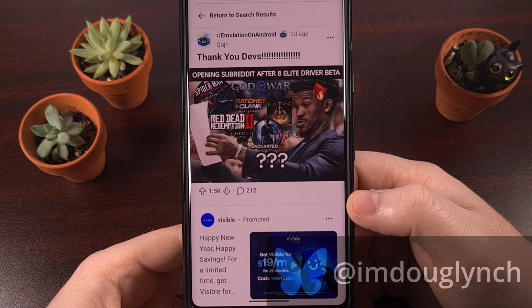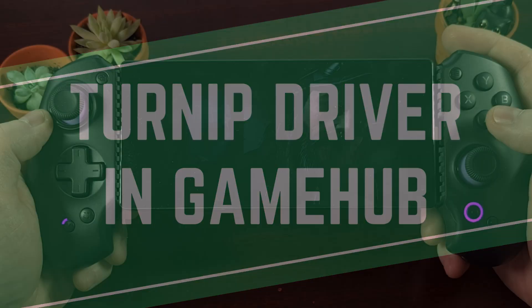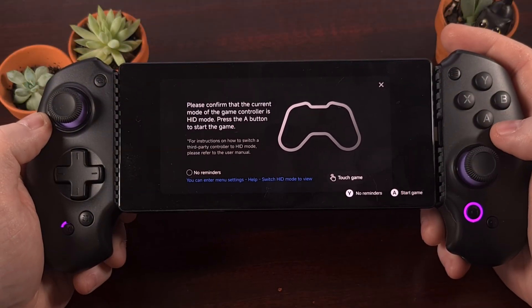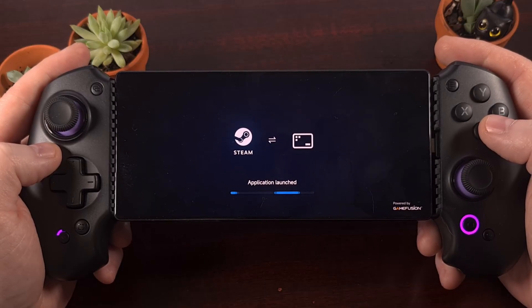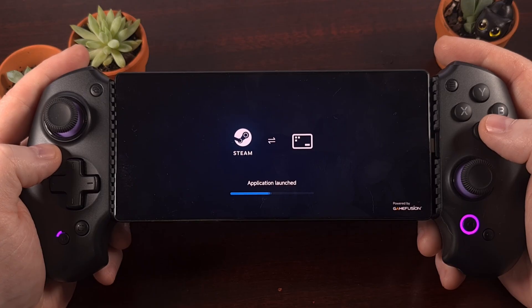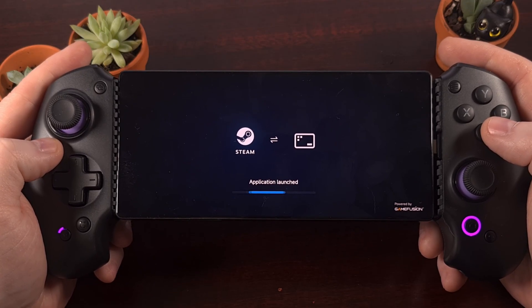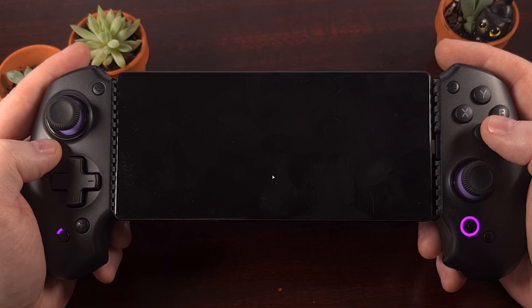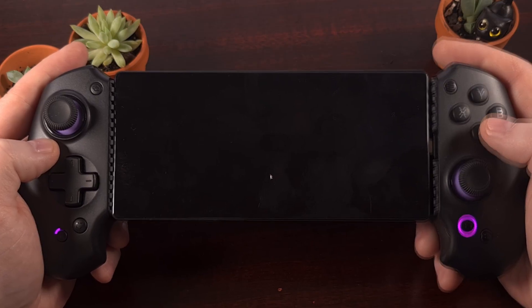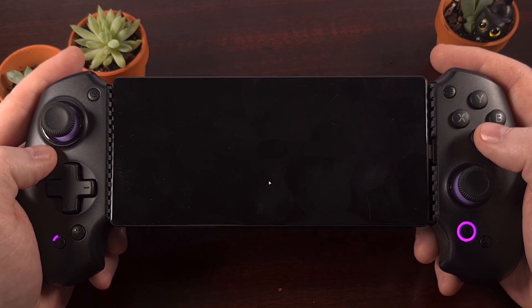Let me show you how to select it. Watch Dogs is one of those games that has been shown to not even load properly when using the stock driver from Qualcomm. Once you begin the loading process, it's actually just going to sit here at a black screen forever. Thankfully, this has changed with the new Mesa turnip driver that has been released for these Snapdragon 8 Elite chips.